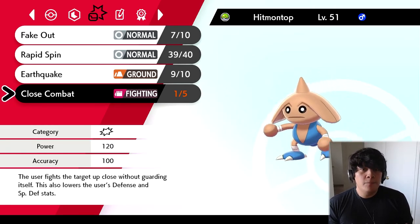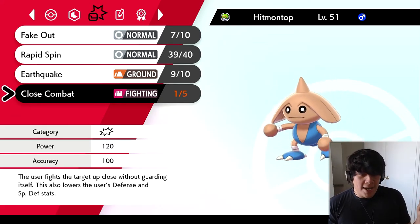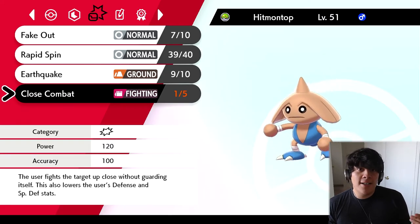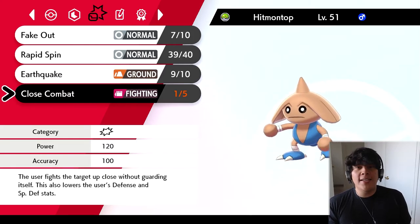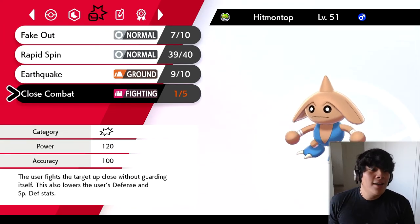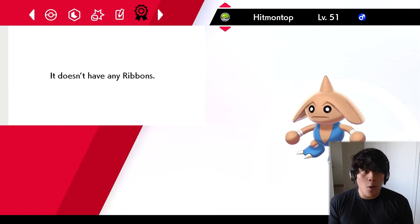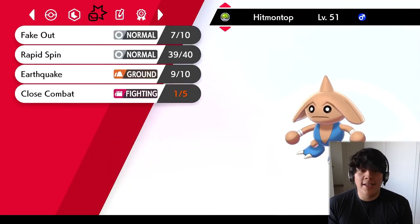I thought about running Triple Axel and also Triple Kick, which is Hitmontop's signature attack. But I really want something to hit consistently. Triple Kick can get anywhere between one or three hits, and I just wanted something more consistent than that — as much as I'd love to run Triple Kick because it sounds fun. Close Combat is the attack we went with. Same thing went for Triple Axel. There was a lot of thinking for this team, so hopefully — spoiler alert — we break this losing streak.